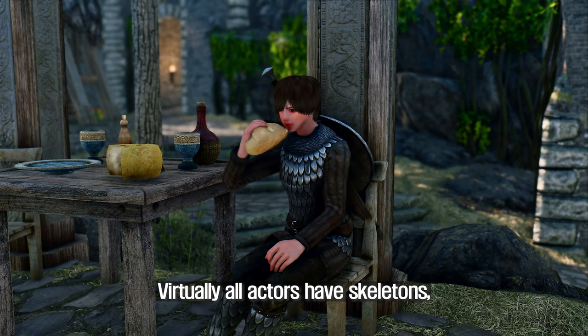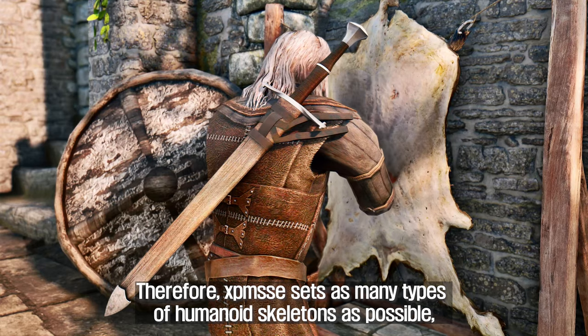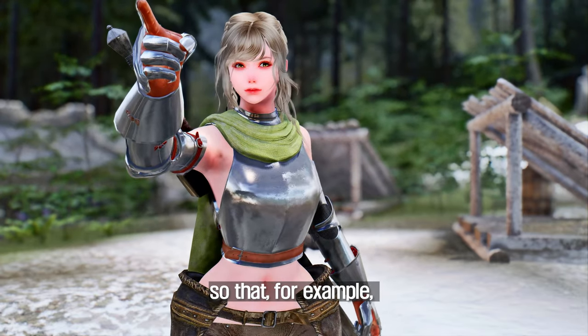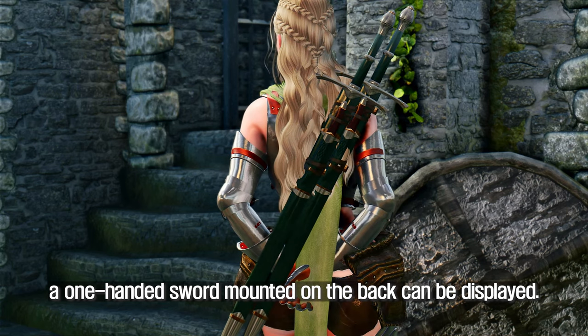Virtually all actors have skeletons, but the player character's vanilla skeleton actually doesn't have many bones. Therefore, XP-MSSE sets as many types of humanoid skeletons as possible, so that, for example, a dagger worn on the knee or a one-handed sword mounted on the back can be displayed.